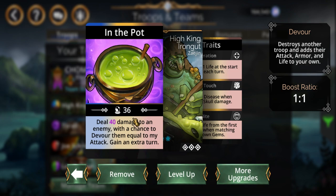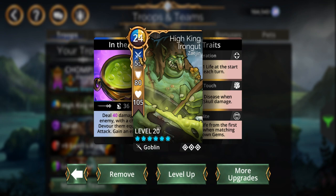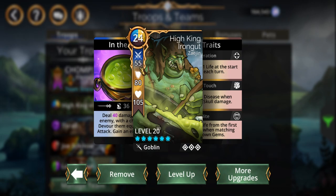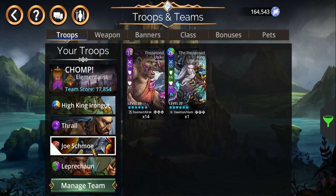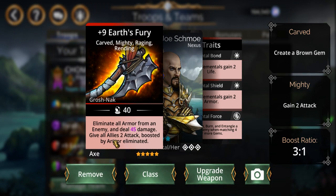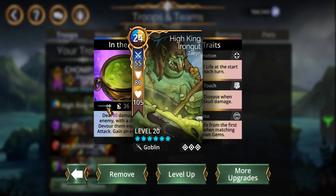With this team there's a little bit of a ramp up. His attack is 55 and he devours based on his attack. So like I said, there's a bit of a ramp up. You're going to have to use his ability to eliminate armor and then get his attack up to at least 100.